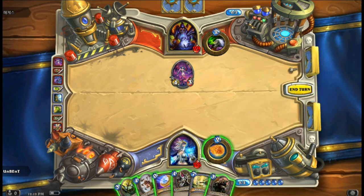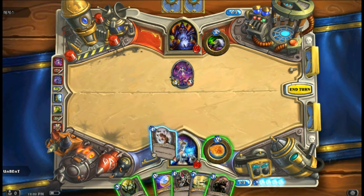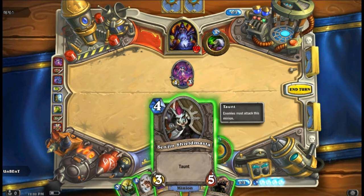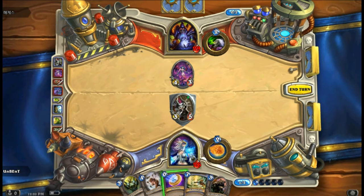It's our turn, we have 5 mana points. I think I'm gonna go ahead and use a taunt card — yeah, and call it a day.